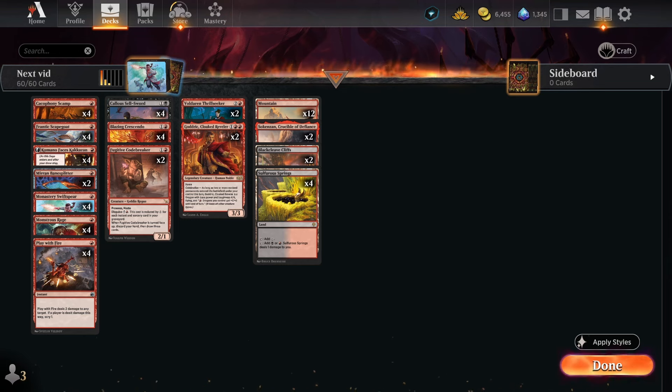All right guys, those are the games. Check out Frantic Scapegoat — what an insane card. Giving Monastery Swiss Spear or Fugitive Codebreaker menace is pretty stupid. Fugitive Codebreaker in itself is pretty powerful — you're probably never going to use the disguise mode, but if you do, drawing three cards gets you right back into the game. A 2/1 prowess haste is still insane value. Blazing Crescendo is amazing, Kamano we already knew that, Mirror and Bane Splitter is awesome, and of course Godric, Thrill Seeker, and Callous Sailsword all just work together and made this deck absolutely insane. I'm like 36 and 7 with this deck — pretty insane win rate. If you want to see best-of-three, comment down below and we'll throw together a sideboard and give it a shot. Thanks for watching, like, comment, and subscribe.